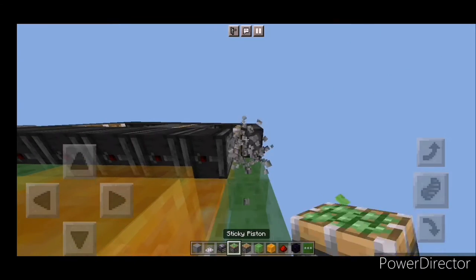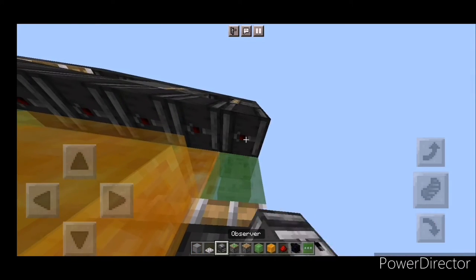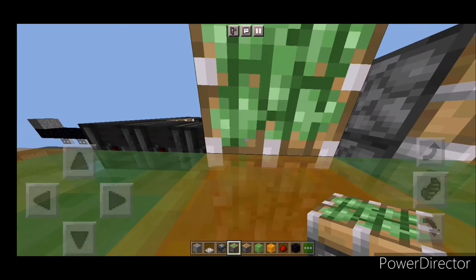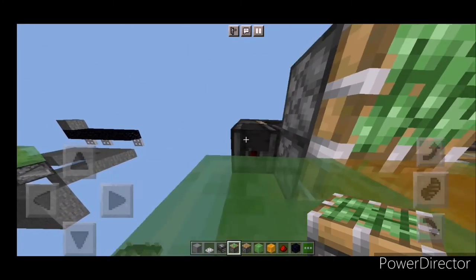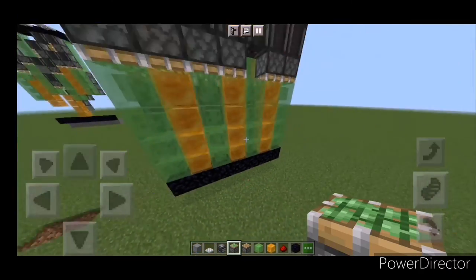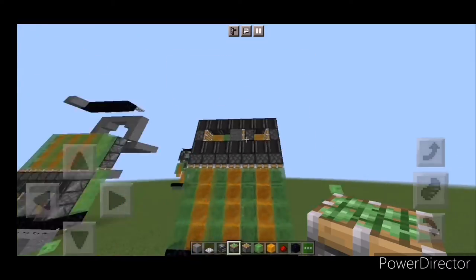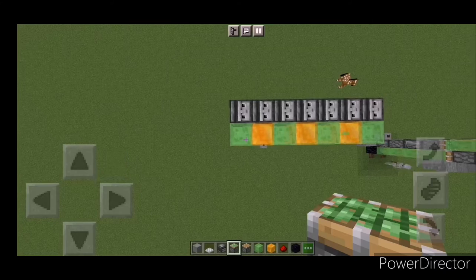Do not break it — do that. And finally place sticky pistons. Oh my gosh, honey blocks are the worst — you just slid. Make sure every single spot is filled. Now we are 90 to 95 percent complete.